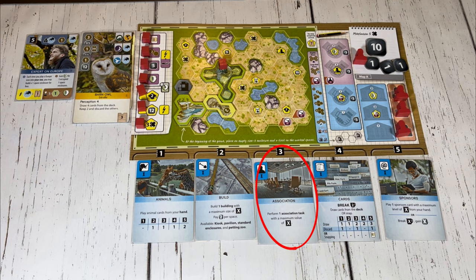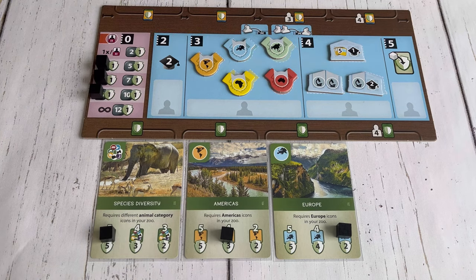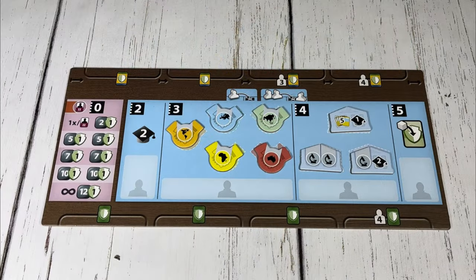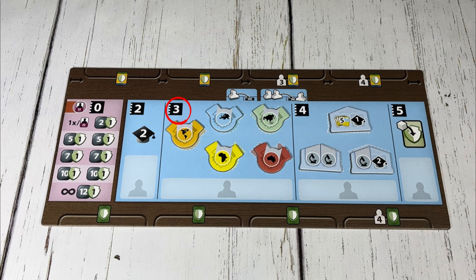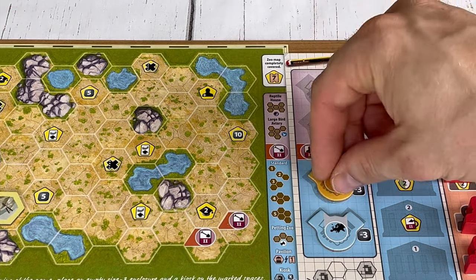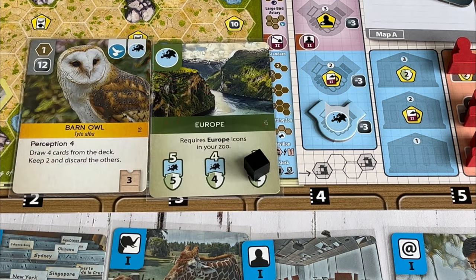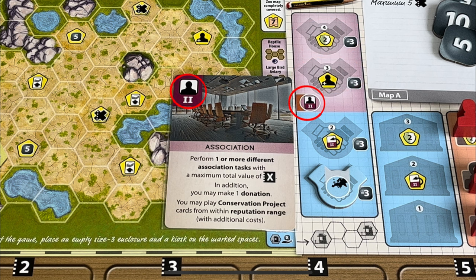If a player chooses the association action on their turn, they may complete one association task. All association tasks are highlighted on the association board with the cost above it. The strength of the action must be equal to or greater than the cost of the task, and all association tasks require one or two association workers to be sent to complete the action. At two strength or higher, the increasing reputation task could be completed, allowing that player to increase their reputation by two. At three strength or higher, the gain of partner zoo task could be completed, allowing that player to choose a continent to partner with. The chosen token is placed on the highlighted spot at the bottom of that player's zoo map, gaining any rewards listed. Partner zoos make it cost three coins less to play animals from the matching continent and may count towards conservation project requirements. Players can never partner with the same continent more than once, and the last two spots cannot be used until the association action card is upgraded.